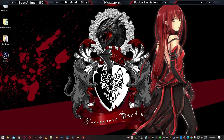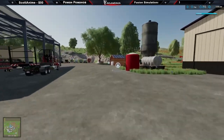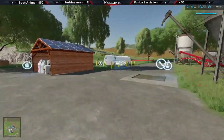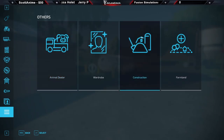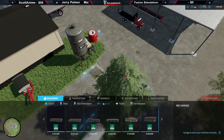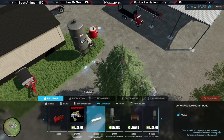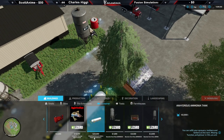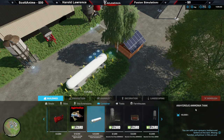Before we go into any of that, let's take a look at the mod in the game. So we're here in the game and I've already placed the tank, but I'm going to go ahead and show it to you in the store. When you go into the store, go into construction, then go to container. And while in container, you're going to look for the anhydrous ammonia add-on by Fusion Simulations — it's the anhydrous ammonia tank, holds 40,000 liters, and says you can refill your sprayers, toolbars, and tankers at this tank.